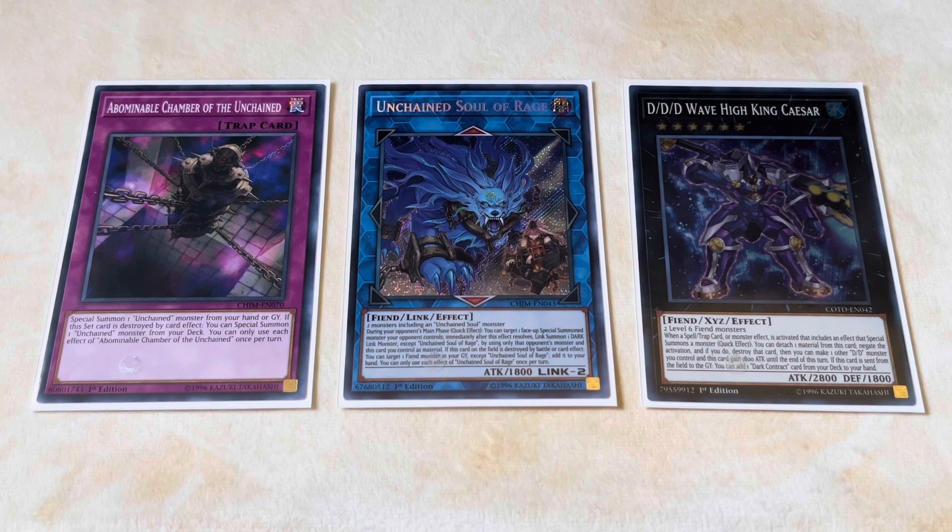They typically have one or two traps set — either Abominable Chamber of the Unchained or Escape of the Unchained, which is one-for-one removal but destroys their own monsters, causing their effects to trigger and float into other cards. The one thing this deck does better than anyone else is it's irritating to get rid of Unchained cards — the moment they're destroyed they float into more cards and gain even more advantage. But that only happens when they actually get destroyed, which is one of the glaring weaknesses we'll get to later. The end board, while not super oppressive, is still good enough to win YCSs.